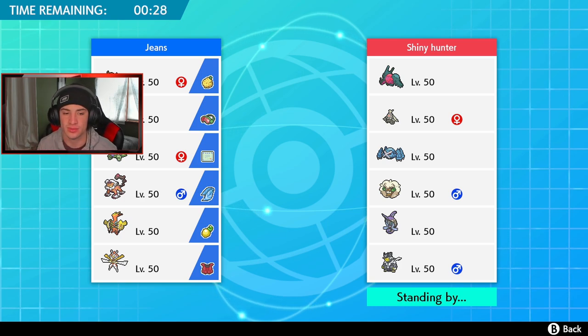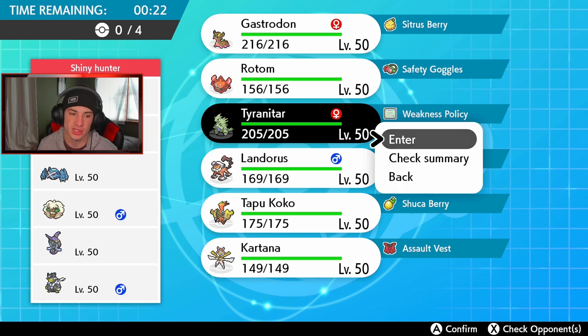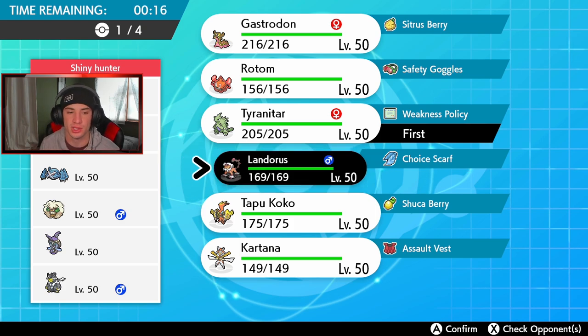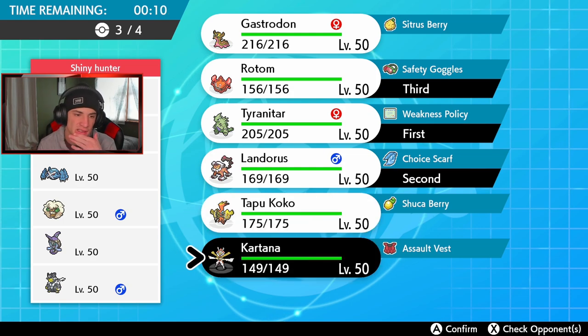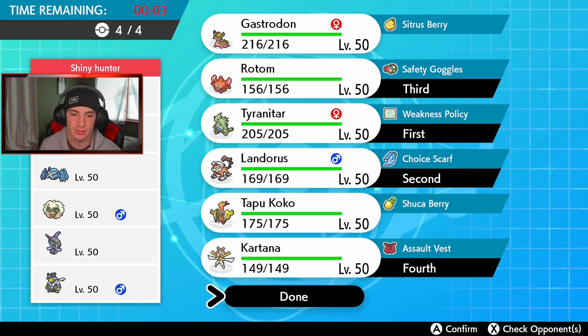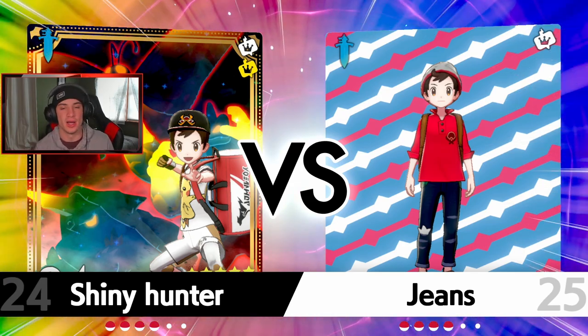Actually, I think I'll lead Landorus with Choice Scarf and U-Turn to get Rotom-Heat in, then bring Kartana in the back — Kartana does more work here. He doesn't have any water Pokemon besides Tapu Fini, so I don't really need Gastrodon. I don't see Fini as a big water threat even though water does hit my T-Tar, Rotom, and Landorus. We actually want them to hit T-Tar with a water move to trigger that Weakness Policy.